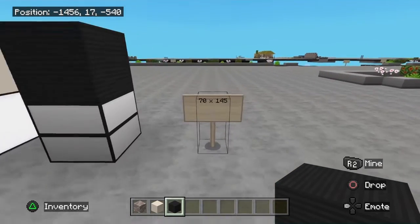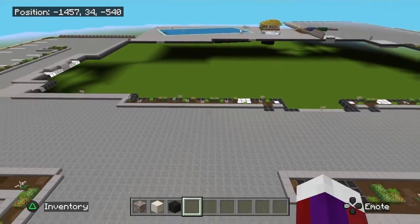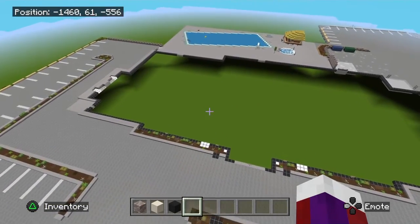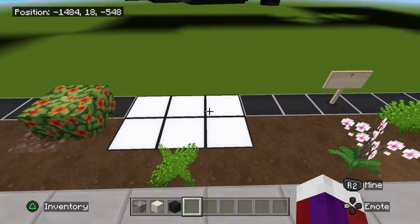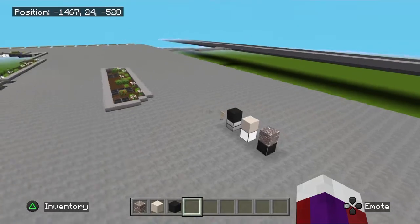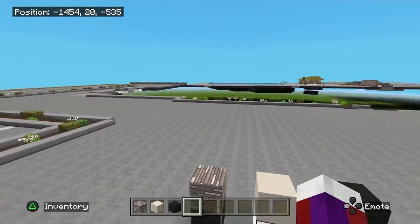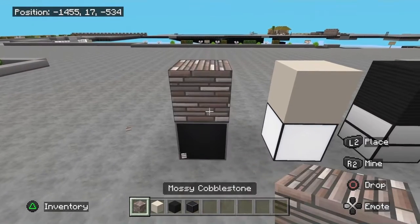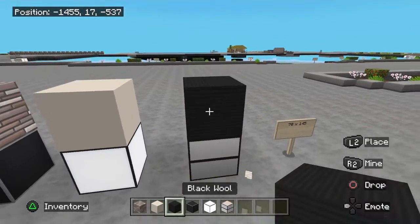This building is roughly going to be 70 by 145, and that's going to be the foundation laid out here. On the foundation I have different colored blocks — black blocks, white blocks, and some others. The black blocks on the foundation indicate where we place the black block of choice, the white blocks indicate where we place the white terracotta, and so on.